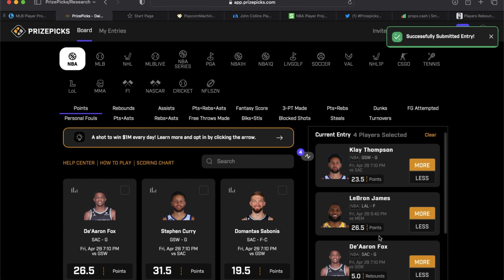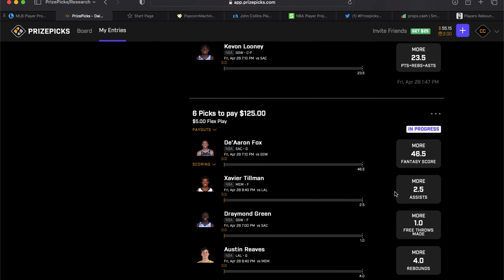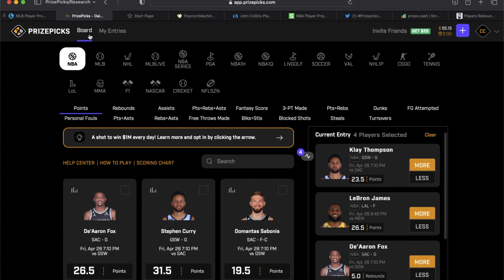We hit the place entry button and there you go, ladies and gentlemen — our three slips are in for today. Looking at our entries: we've got our four-pick flex, a six-pick power, and another six-pick power. Thank you so much for supporting this channel and this giveaway and making this so much fun. I really hope we win because I'd love to give it back to you. Best of luck to us all tonight — if you're tailing any of these plays, drop a comment below. Until tomorrow's NBA player prop Prize Picks video, Chavez is out.